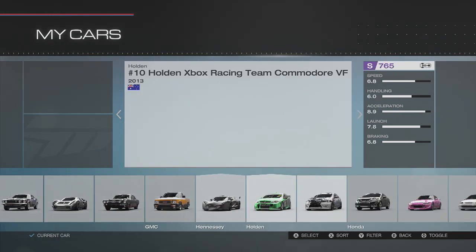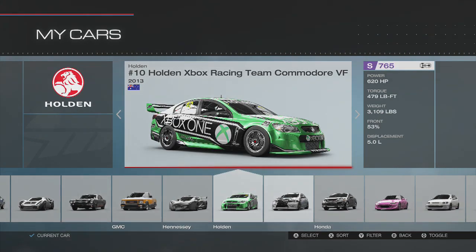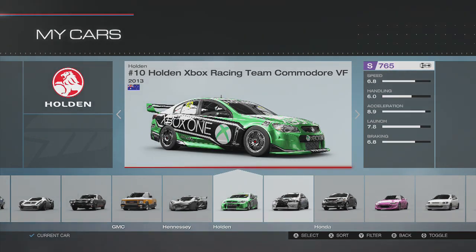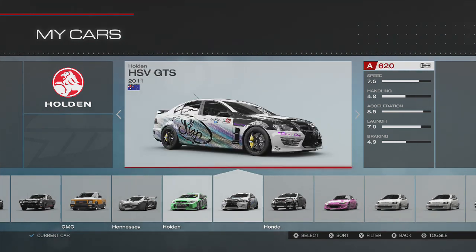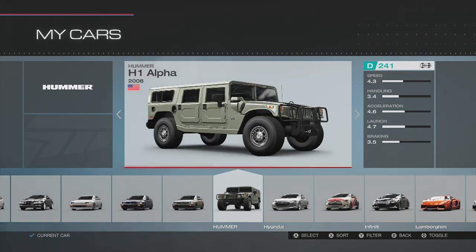Up next in the list we have the number 10 Holden Xbox Racing Team Commodore, the 2013 model — same stats as the other Holden that's here, just a nice little paint job. Personally, I love this paint — I love the green on it. This is actually my first Holden racing car. They gave us every car in this pack for free, so you didn't have to pay for any of it. Really nice, a nice change of pace.